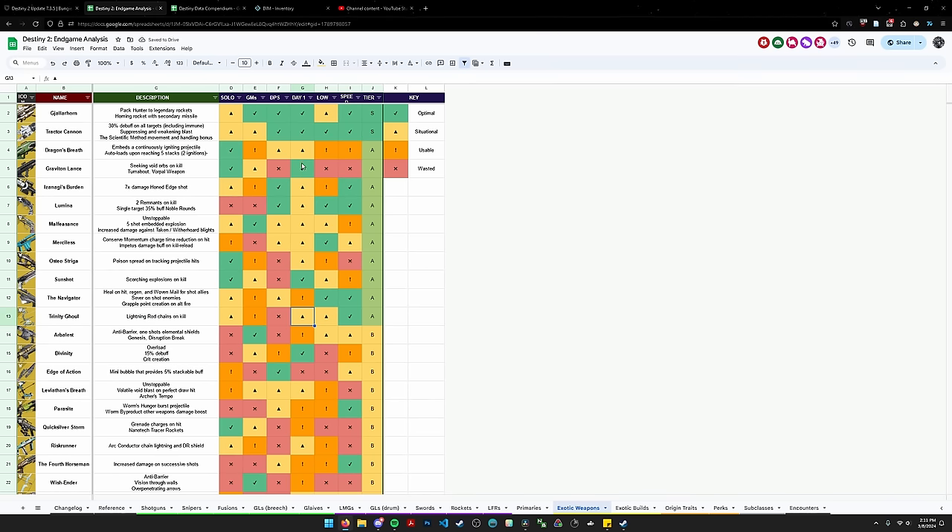I asked a bunch of friends in the endgame community about the big categories in endgame PvE where exotic weapons get scrutinized. We talked about six different categories: solo content — solo lost sectors, solo GMs, solo flawless dungeons, solo challenges — where you're by yourself and don't have someone to give Lumina to. So Lumina would be bad in that sort of content. We have GMs, leaning towards fireteam GMs. We have DPS, more towards raid six-man boss DPS and some dungeon DPS.